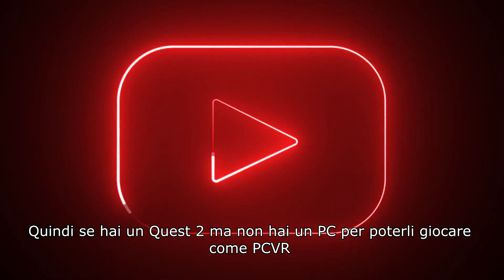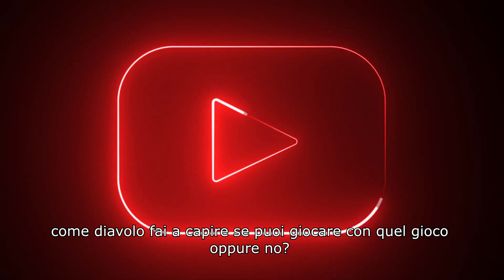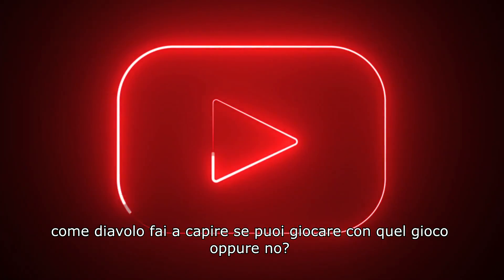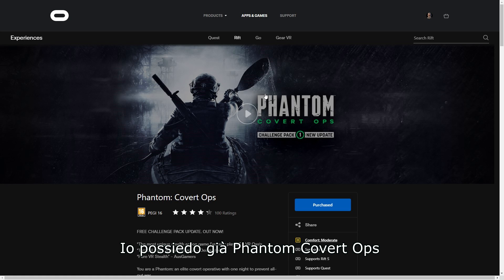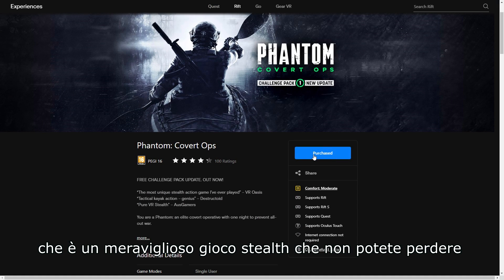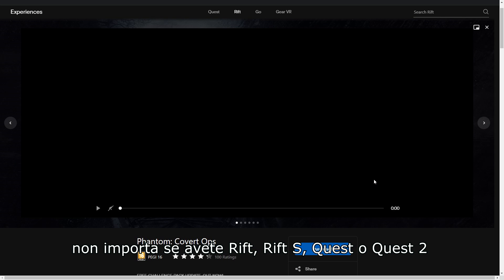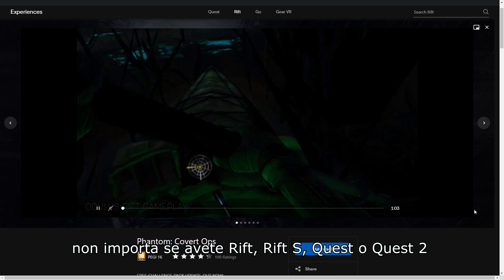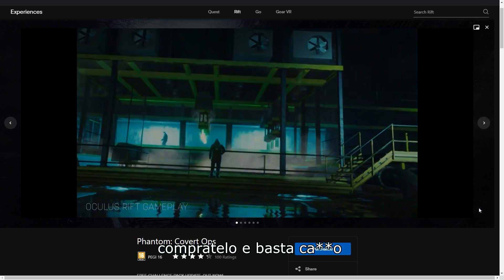Now you know not all games can be played standalone. So if you have a Quest 2 but don't have a good PC to run games as PC VR, how can you understand if you can play a game or not? Let's take an example — I own Phantom Covert Ops, which is a marvelous stealth game that you cannot miss, no matter if you have a Rift, Rift S, Quest, or Quest 2. Just buy this game.